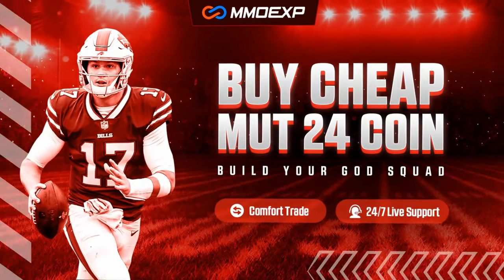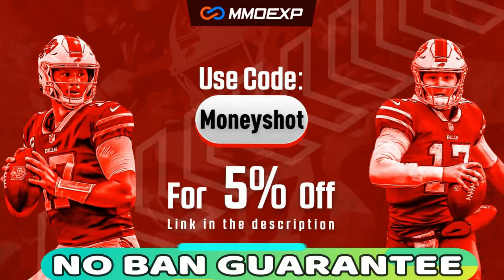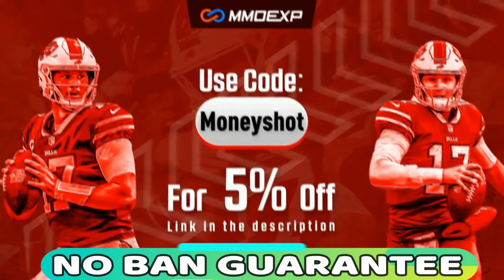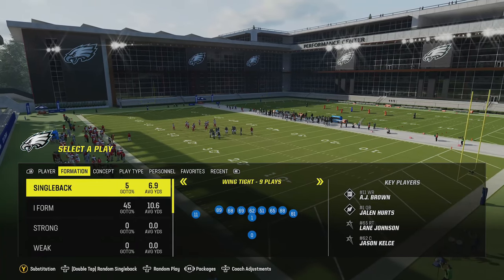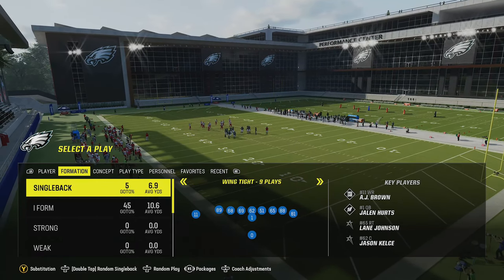The fastest, cheapest, and most reliable coins in the market with a no-ban guaranteed delivery — check out my coin sponsor mmoxp.com and use discount code 'money shot' for five percent off your order, link in the description below. Welcome back money team, this is Mad Money Shot with the mad cheese as always, got another breakdown for you guys.